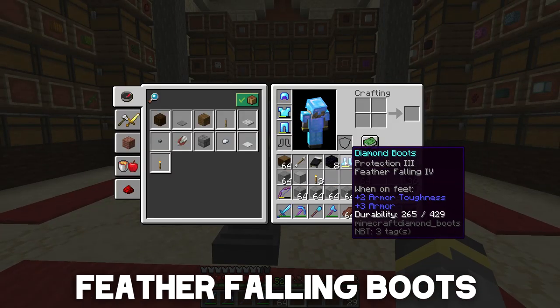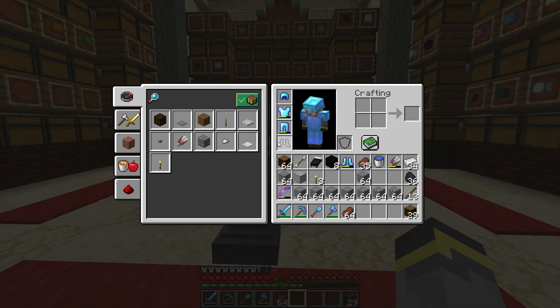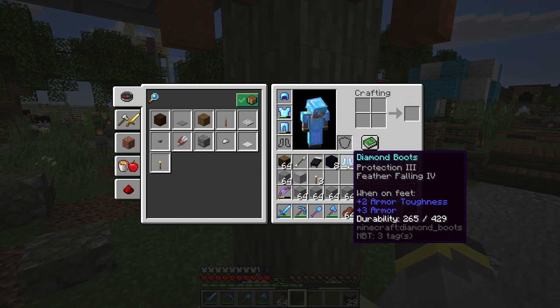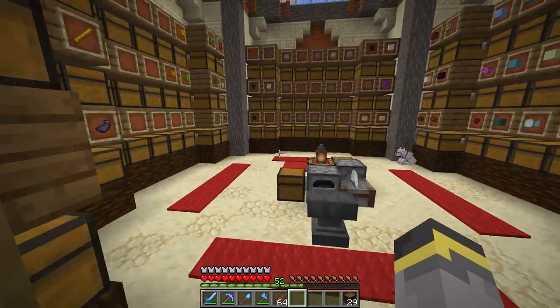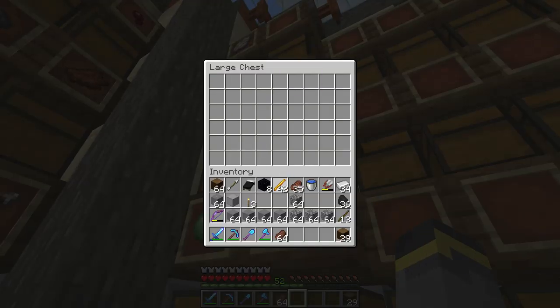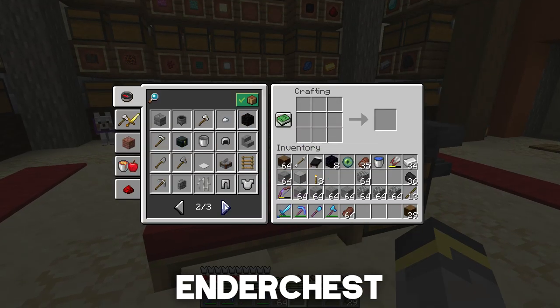The first thing is a feather falling 4 pair of boots. I went ahead and put our water boots — 'Michael Phelps' — over in the armory. We don't need them for today. These feather falling boots will help if we end up falling from a high place, which hopefully we won't. The next thing you're going to want when exploring the End is a lot of blocks, but these blocks are clogging up my inventory. To fix that you have two options: shulker boxes, but we don't have any yet, or an ender chest.